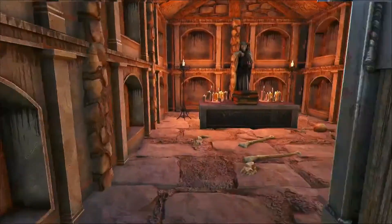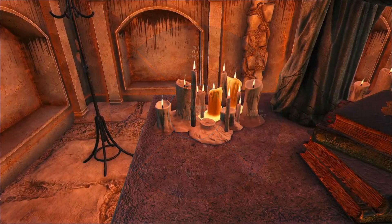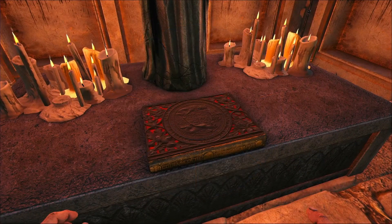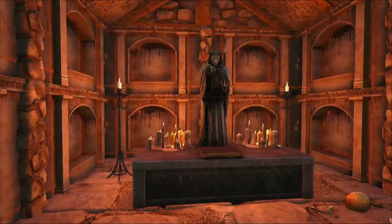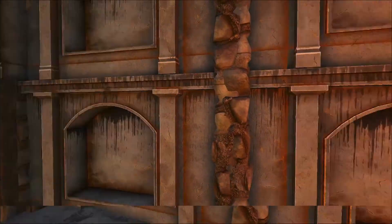Some additional doorways and ceiling pieces with potential variants would be very nice, but I understand that is a huge amount of work and modeling takes a lot of time. I love these candles — they are so cool. And these books, you can switch variants between them as well, which is very nice.